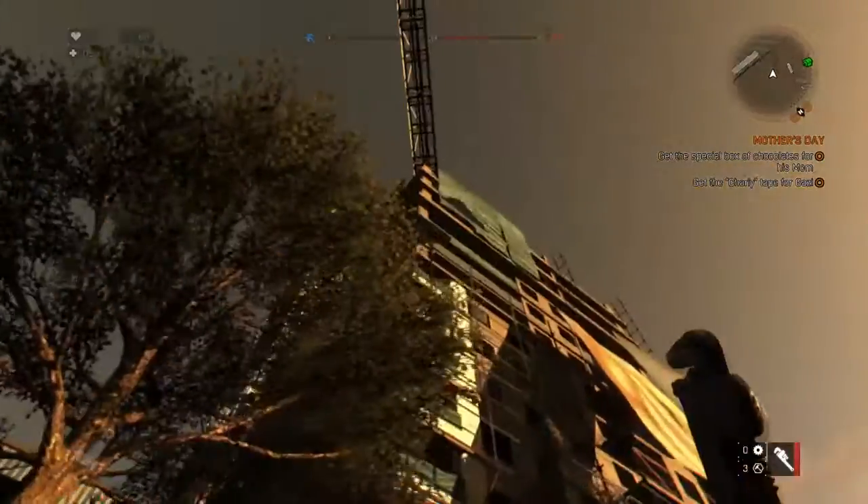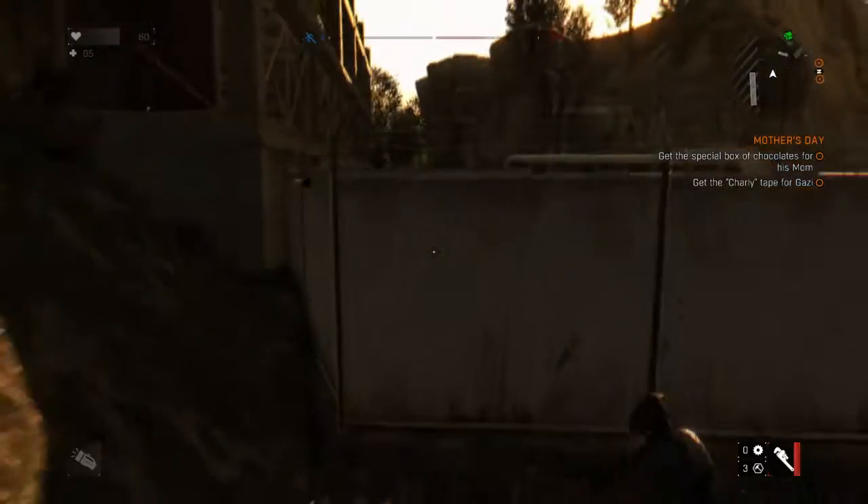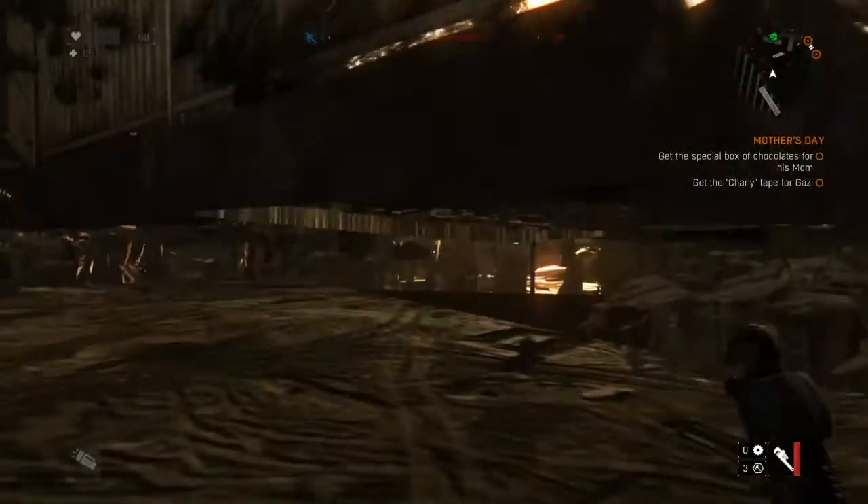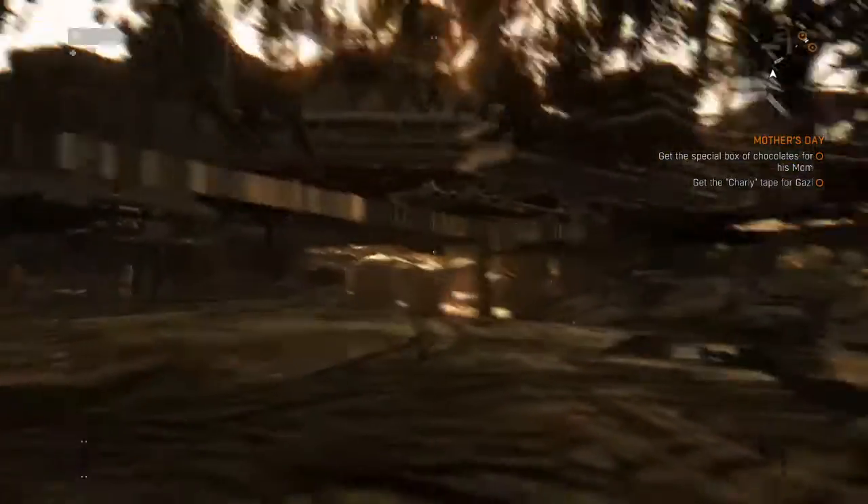Where this building is, and the wall to the safe zone, you're gonna want to come to this wall where this building meets, and then just jump around this corner and then BAM — you're under the map. It's pretty easy.